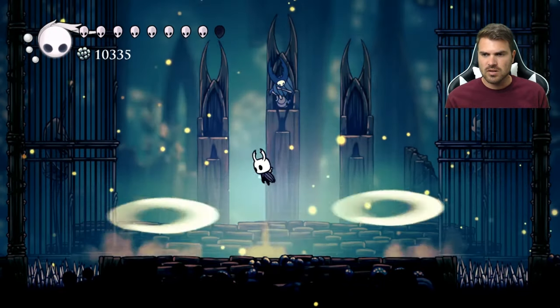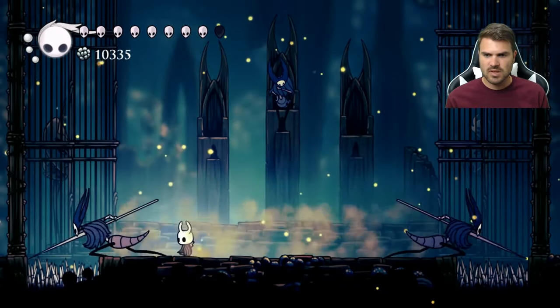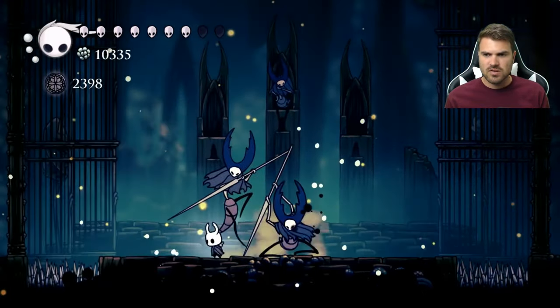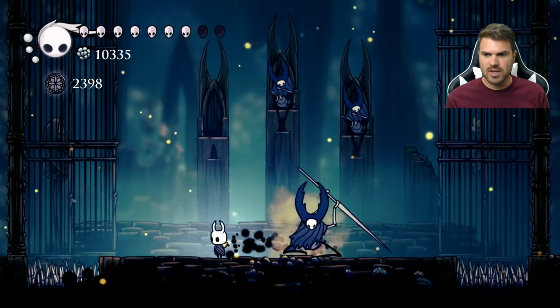When they go in the middle, pogo if you need to. Sometimes they come from both sides. They also start going a little bit faster as you deal more damage. So if you need to, you can also dash out of the way — that might help you — and then hit them once.